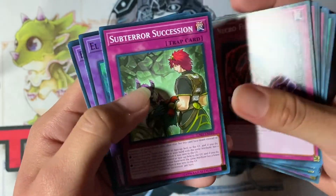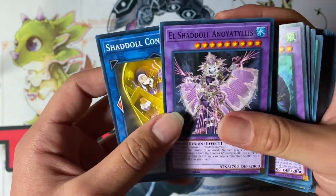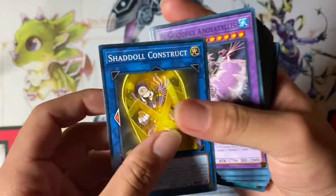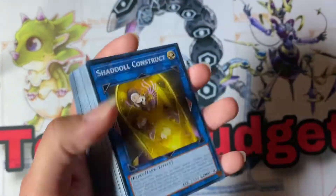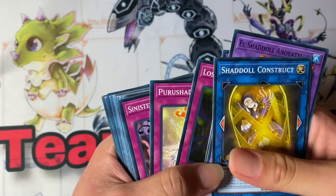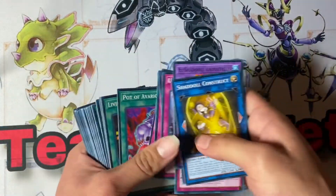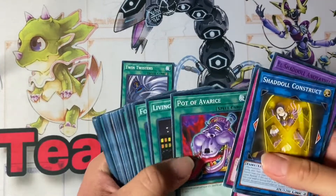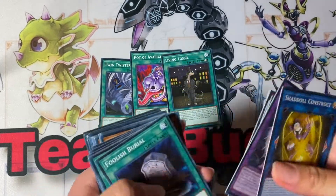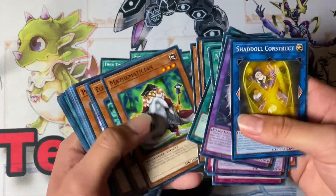Shaddoll Core, Sinister Shadow Games, Punishing Arrow, Lost Wind, Unending Nightmare, Necro Fusion, Subterror Succession, El Shaddoll Wendigo — nice common. The supers obviously look better but common is fine. So the most noticeable reprints I think are amazing: Lost Wind ultra is cheap so that's whatever. Twin Twisters — very noticeable reprint, perfect. Pot of Avarice — spiked up as soon as it got limited but now it's good. Living Fossil, Allure of Darkness, Instant Fusion, Super Poly, Mathematician.